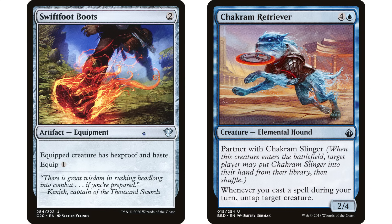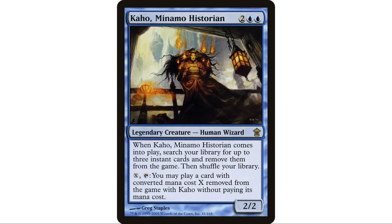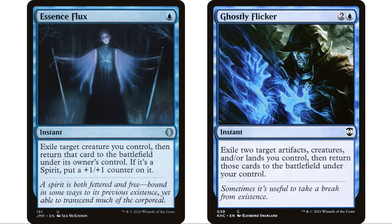What are we going to do in this deck? We can search our library for three instant cards — whatever you want. Obviously you're going to fill this deck with instants, put all your favorites, your removal, your counterspells. I think you definitely want to put some blinking in here though, like Essence Flux or Ghostly Flicker, because our commander has an ETB.